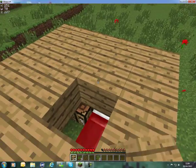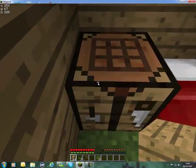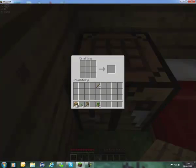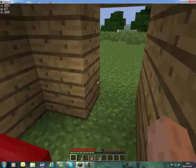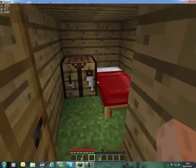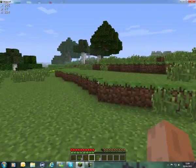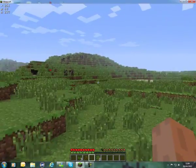You need six pieces of wood for the door. Right-click the crafting table to open it, get your wooden planks and set them out like this — that'll make a wooden door. Right-click on the ground in front of the house to place it, and that will keep the monsters out.